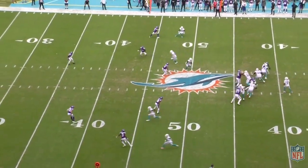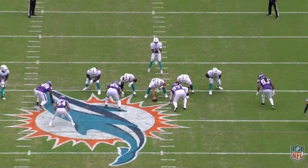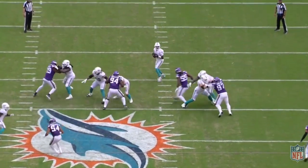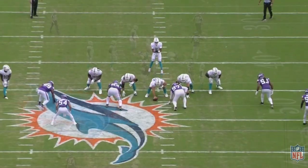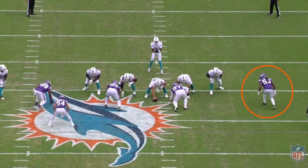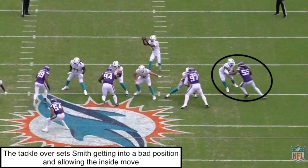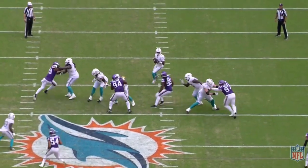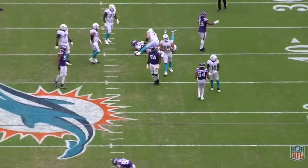Now let's flip gears and look at what everybody's most excited for — Zedaria Smith's pass rushing ability, and how he's going to be paired with Myles Garrett to potentially form the best pass-rushing duo in the NFL. Looking at the pre-snap here, Smith is on the right side of the screen circled in orange. At the snap, the tackle takes one big kick set but over-sets Smith, opening up the inside rushing lane. Smith reads it and jumps back inside with a quick swim move to pick up a big-time sack on the quarterback.